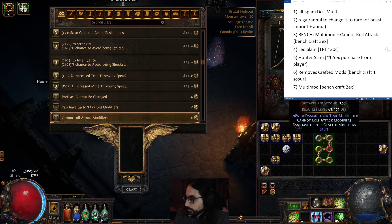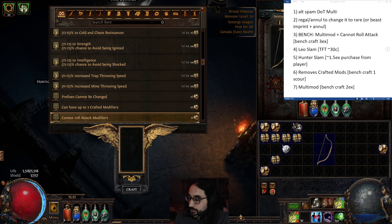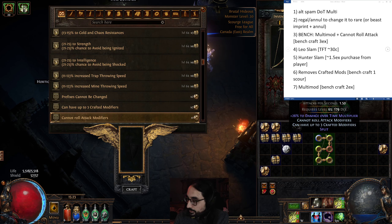The beast craft can only be done on a magic item. You do that beast craft on it and you'll get a little piece of currency. Then you regal it as normal, and if you fail the annul and annul off the damage over time multiplier, you just click that currency on the bow and it reverts back to magic form. Then just repeat the process until you get it.